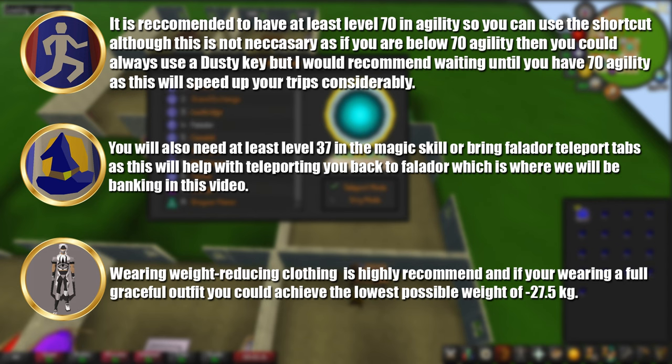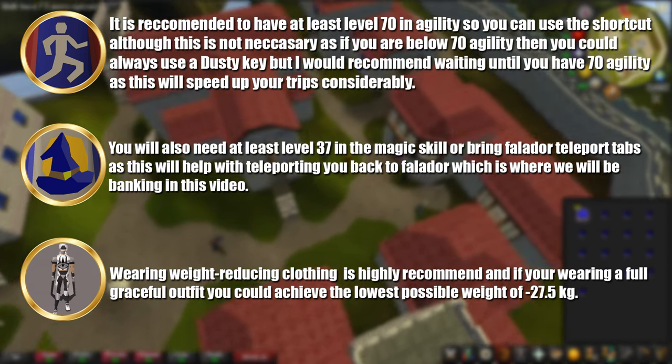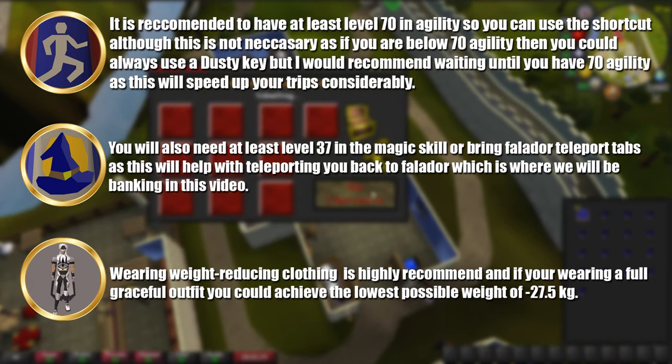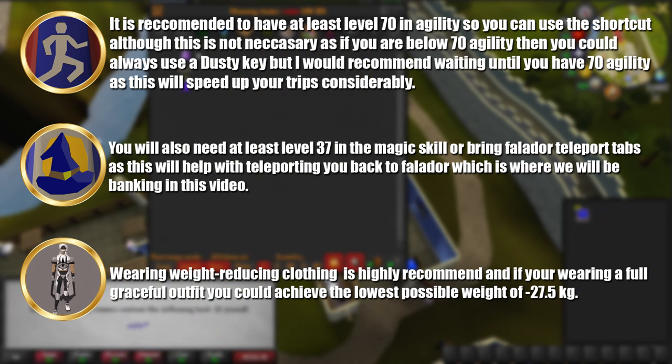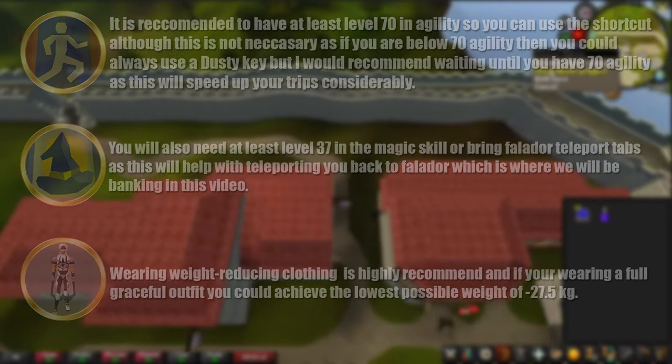Wearing weight reducing clothing is highly recommended, and if you are wearing a full graceful outfit then you can achieve the lowest possible weight of minus 27.5 kilograms. Finally, if you are a low level I would either use an anti-fire shield or some sort of anti-fire protection.